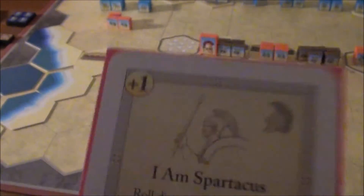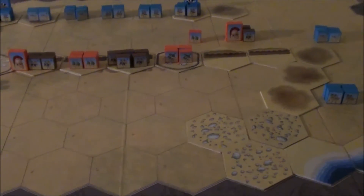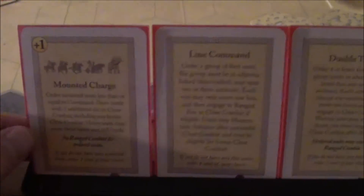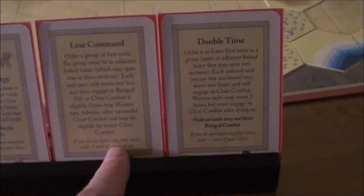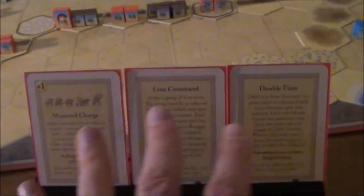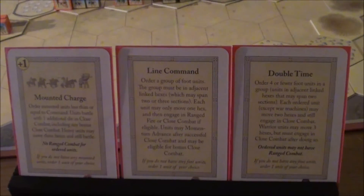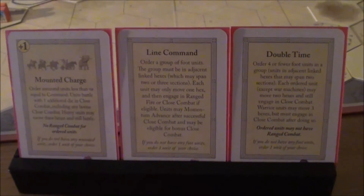We can do a momentum advance but there's no adjacent unit for a bonus battle, so I'll stay here. I need to reshuffle the cards before drawing a new one for the Spartans. The Spartans now have their second card - Mounted Charge, which remember can be used for Hoplites. We've got pretty good cards for close combat and can put pressure on for several turns.